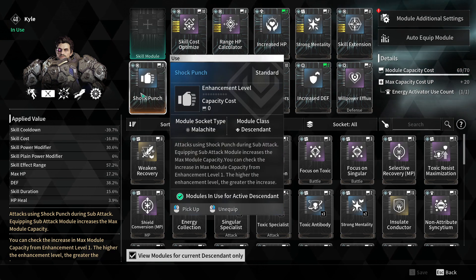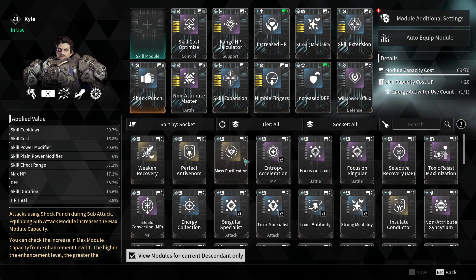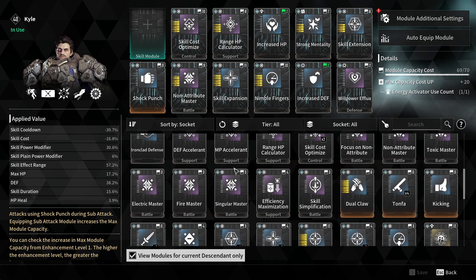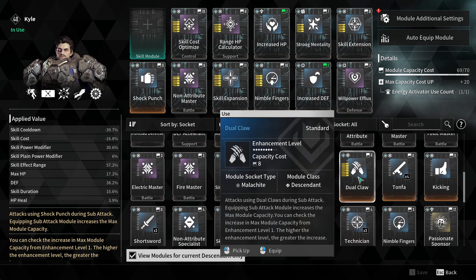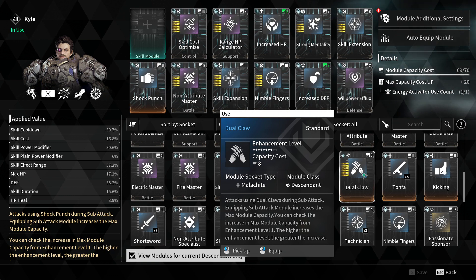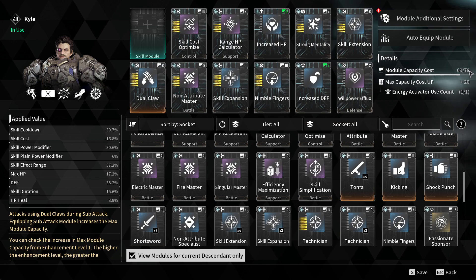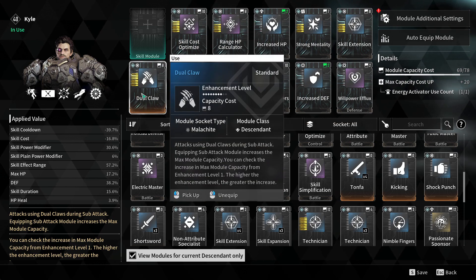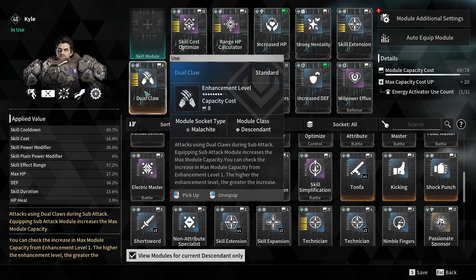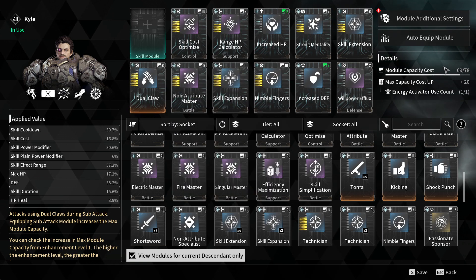This does the opposite — see how this is zero? Let me switch that out so you can see. This has eight capacity costs, but it's not really eight capacity costs. Look what happens: it was 70, now it's 78. This does the opposite of the skill mod, so whenever you upgrade this you get more capacity.